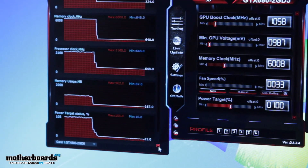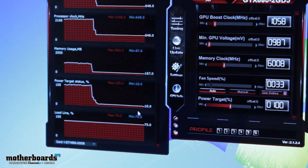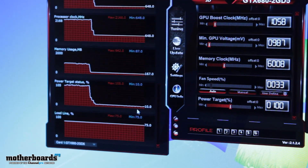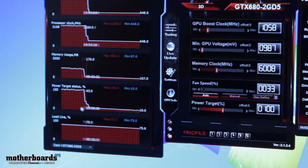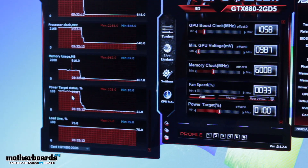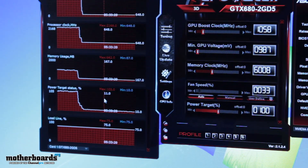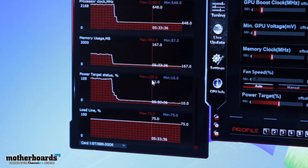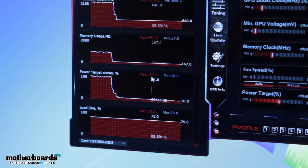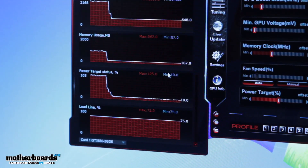If a user wanted to, they could turn the fan speed to full blast and keep adjusting those frequencies for their best overclock. But then you're sacrificing potential power consumption as well as noise from the card. Looking at the power target status, we can see it's reached 105% — pretty much hitting its maximum power curve.